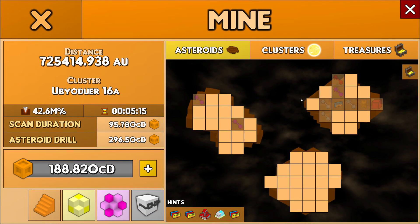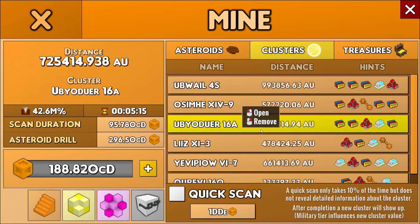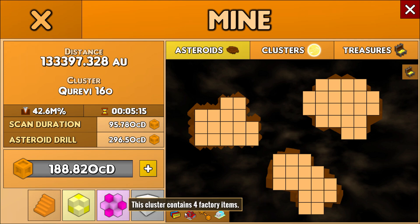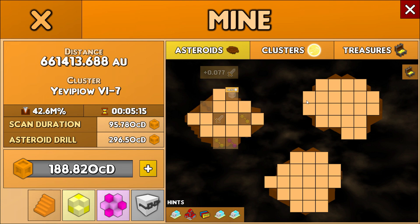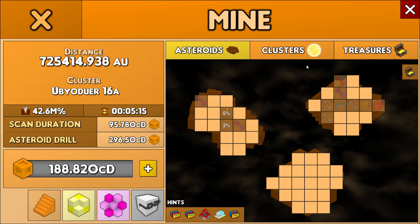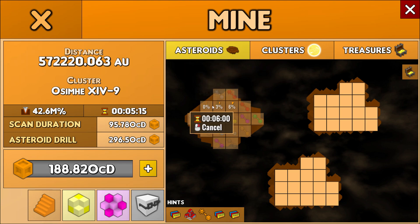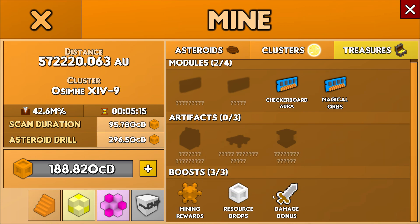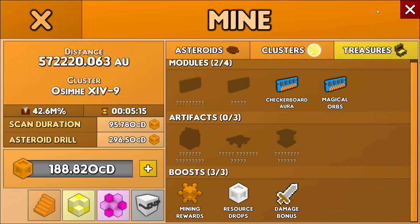Now I'll pick up these two things. This one has nothing interesting — I don't know why I clicked on it. Here are the two things I was talking about: more resources and more DPS, which is great. I'll continue to mine asteroids and click on those things I don't understand. A treasure gives 12% more resource drops — I think I'll reach over 100% eventually — and there's a damage bonus. I intend to spend some time here to get these boosts; there are three artifacts I can get.